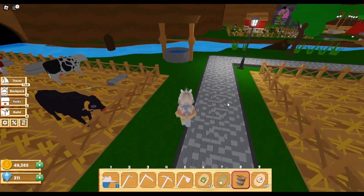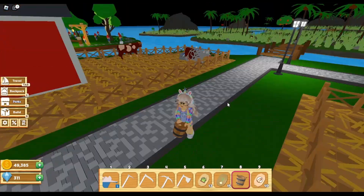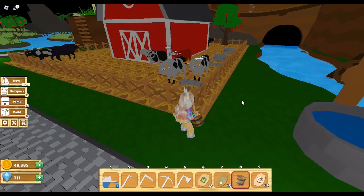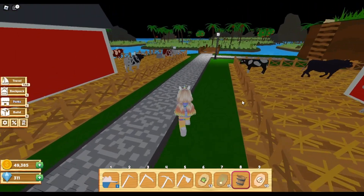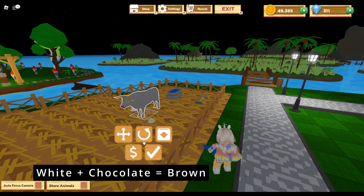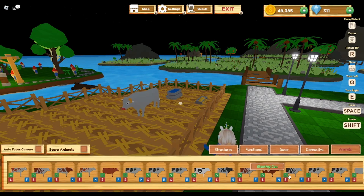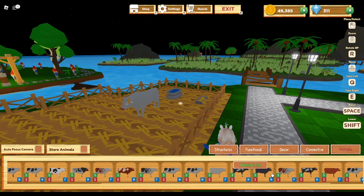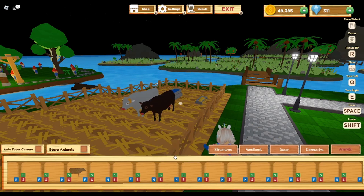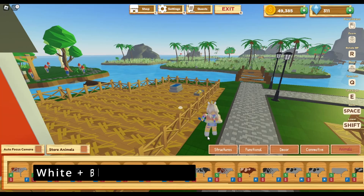Let me show you what pairs create what. This one here is my breeding pen. I'm not going to feed them right now — I'm just going to show you what pairs create what. So first, you need a white cow and a chocolate cow — one male, one female. With those two, you produce this brown cow right here.